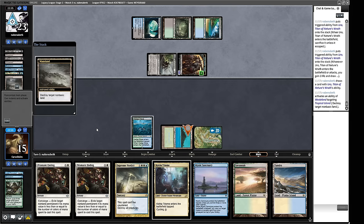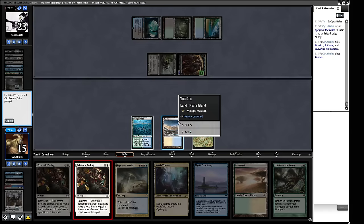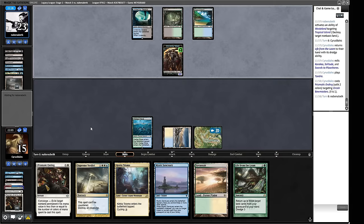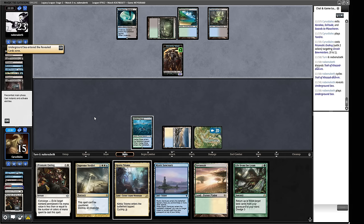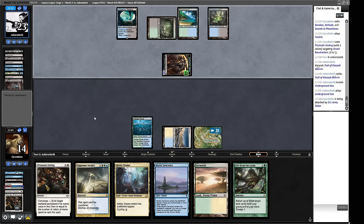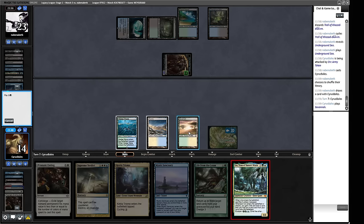We've got an Uro — annoying but what isn't annoying these days. We'll dredge Life from the Loam — they're Wastelanding that, interesting. Do we just loot here or get rid of this guy first? I think we just get rid of this guy for now. We want to leave a green source in hand so we'll play the Tundra. Troll of Kazadum is not something you'd see much of in Bug Beans, so this might be some kind of scam-slash-Bug-Beans hybrid. Any other threats opponent? Supreme Verdict and Ponder, and an Uro which we quite like.